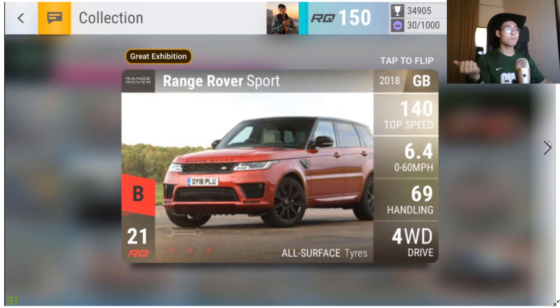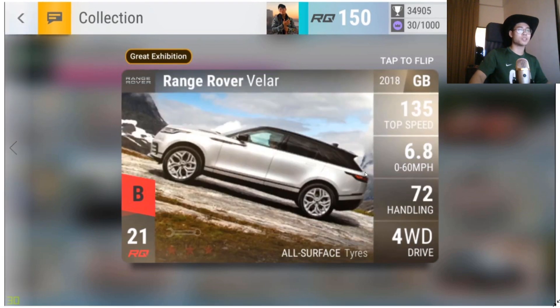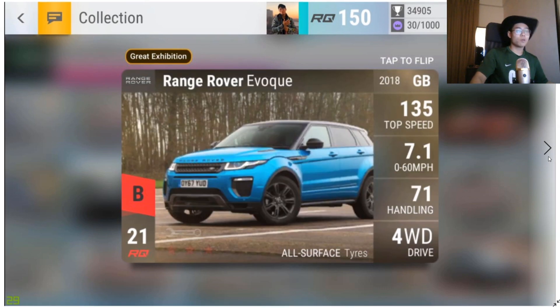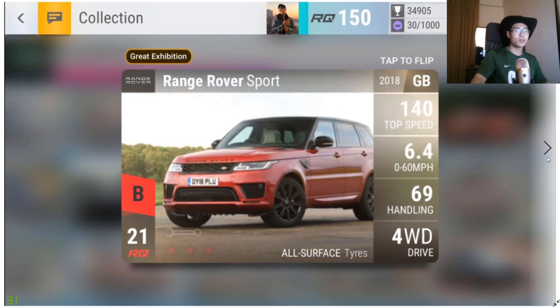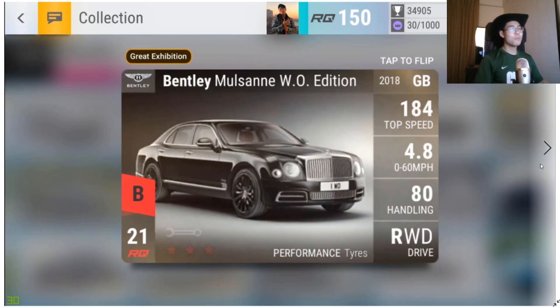I usually put a blind eye to all-surface-tire four-wheel drives because the Colorado ZR2 beats everything. The Range Rover Evoque — comparing the three Range Rovers, the Velar seems to be the best: 68/72, 64/69, 71/71. The Evoque looks like it might be the worst of the three. Moving on.